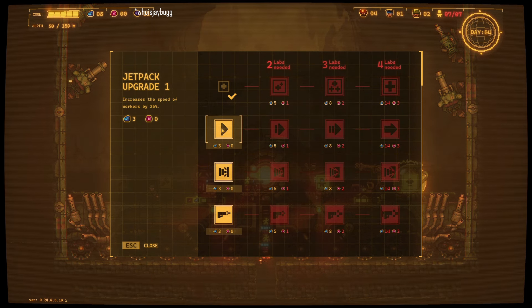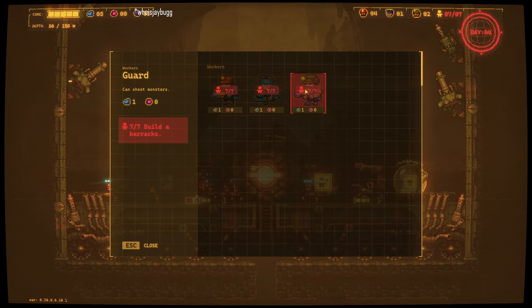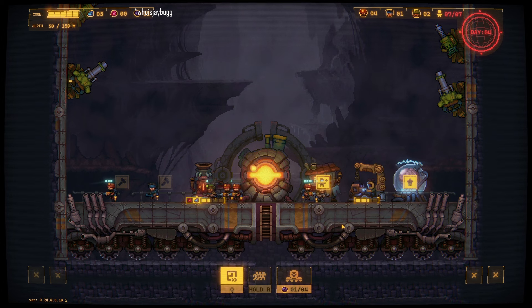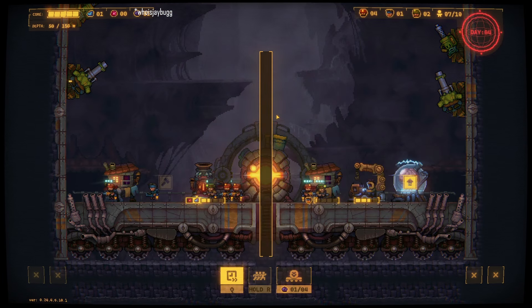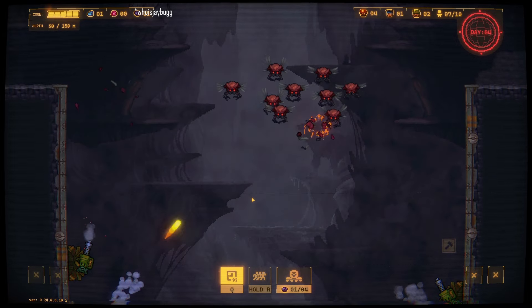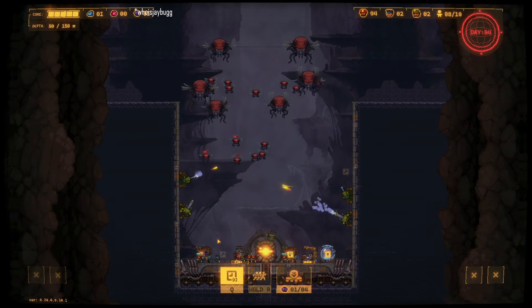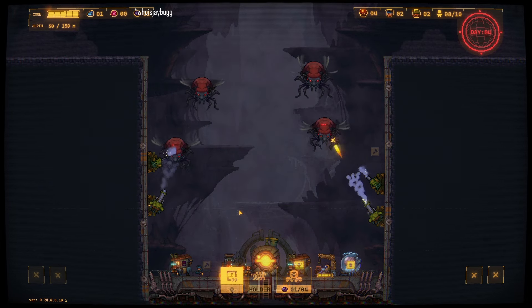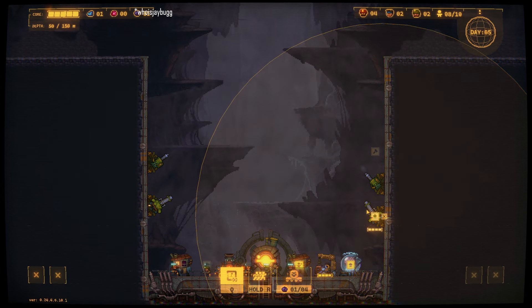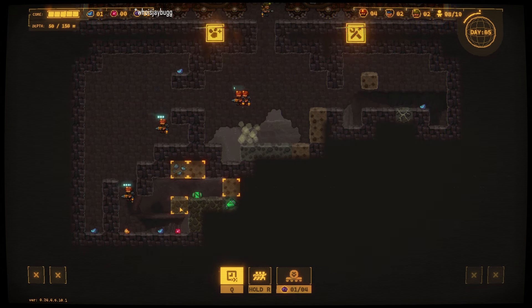Let's upgrade speed of all workers — our one carrier is kind of falling behind. Build a barracks for more space, okay. It helps to read the descriptions of the buildings. Having these big guns at the bottom is really working for us. Let's mine here — still want to try to keep everybody together as much as possible.